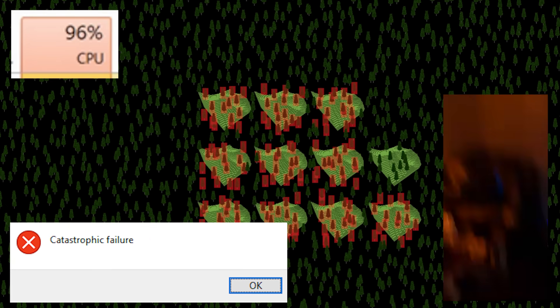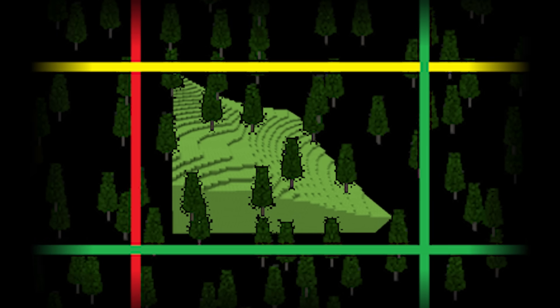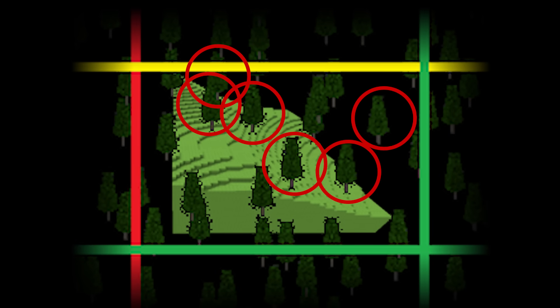The problem is that with thousands of structures, each chunk has to check every structure to see if it is intersected. This can lead to millions of checks happening at once, resulting in catastrophic lag. To optimize this, the structures are stored in a bounding volume hierarchy, which puts each structure into regions that are divided into regions, and so on. Now when we generate a chunk, we simply find the smallest region corresponding to that chunk and check only the structures in that region.